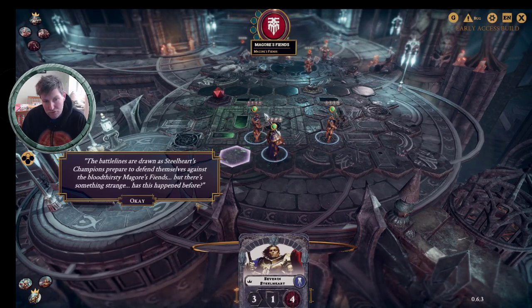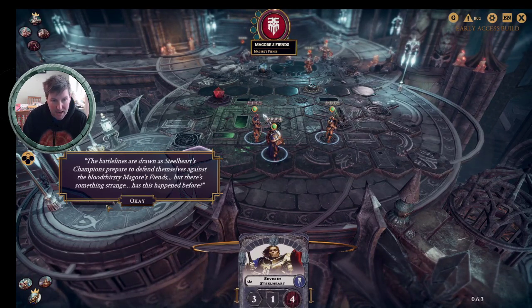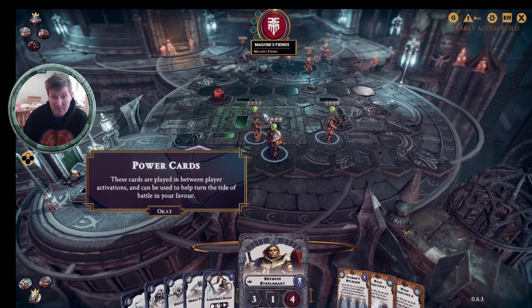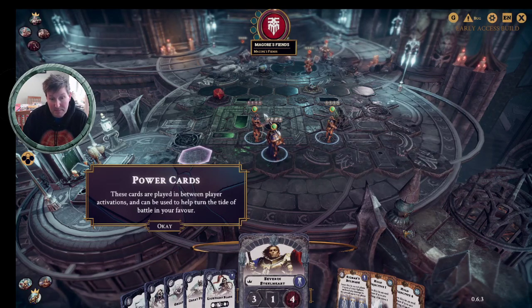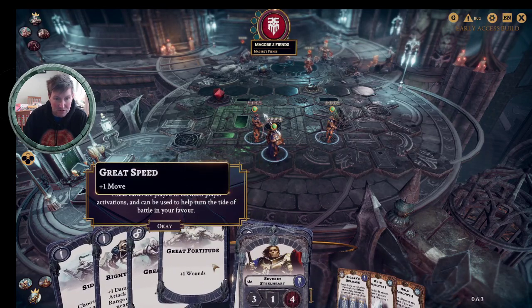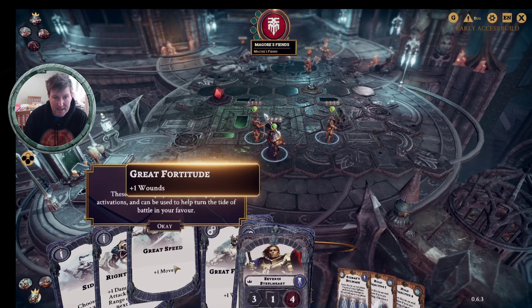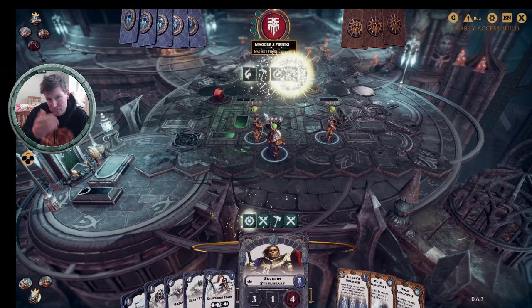In my first video I looked at what the game is, and in my second video I looked at how the gameplay works. In this third tutorial I'm going to look at card play. So let's go straight in. We click on Begin, go to Tutorials, and we've got Cards and Glory. At the start of the game you draw three objective cards — you'll have pre-constructed your decks of 12 of these.